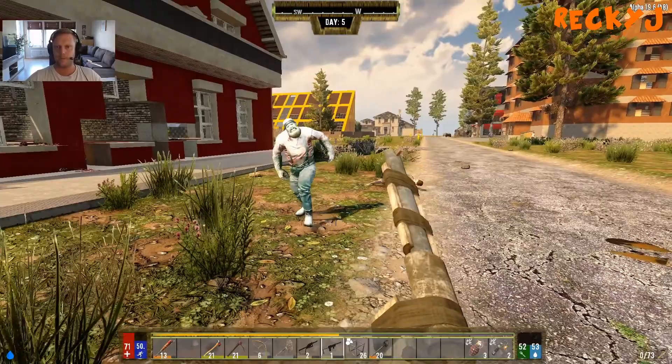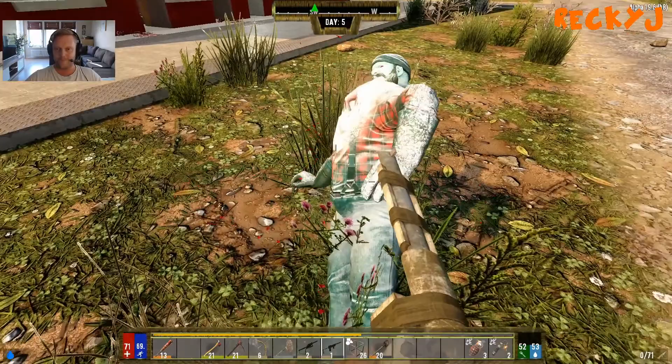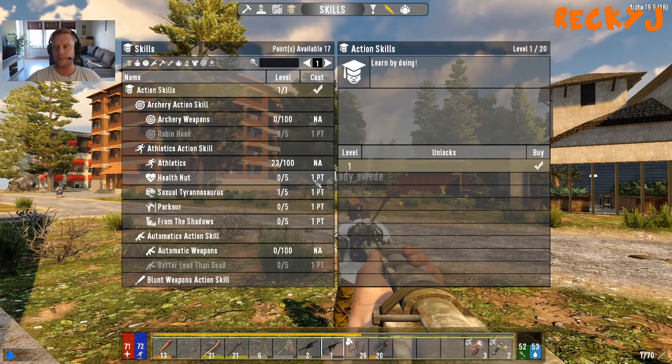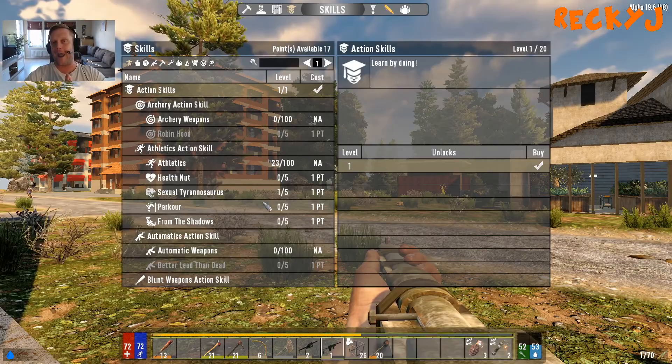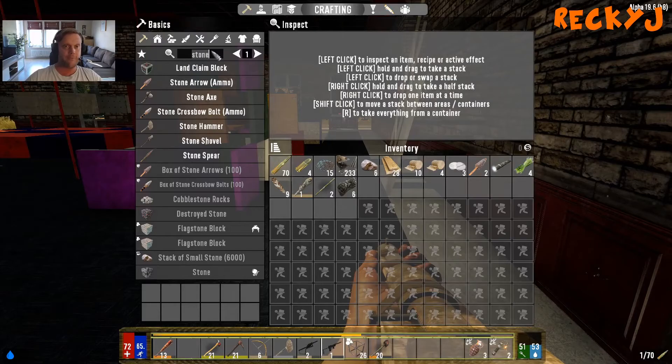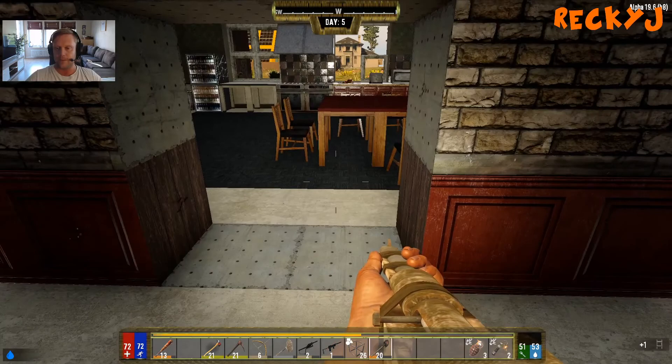Oh yeah — alright, I am officially done with the Scavenger skill. I think I have 17 points — oh my lord, I didn't put a point on anything. I just realized I didn't put any points on anything! My god. So that is just me playing this game — I completely forget to actually do that. I've got 17 points and I'm going to place them ever so gently.